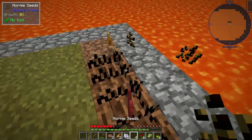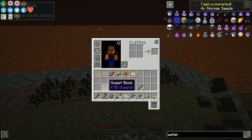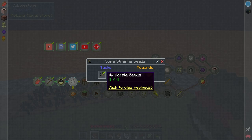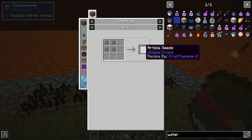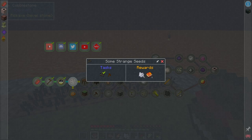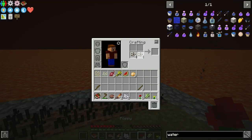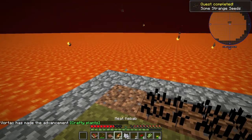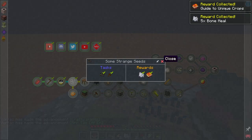We'll go through and harvest all these. The quest book was telling us to get a specific seed: artesian seeds. Four normie seeds make up that recipe. Easy enough. We can actually make two of those. The quest book is satisfied, which means so am I. We get some more bone meal and we get a guide to unique crops. Now, this is where things start to feel overwhelming.